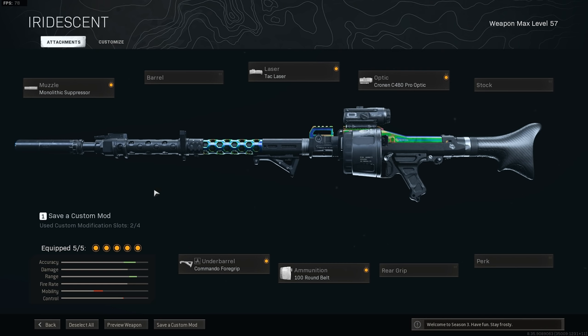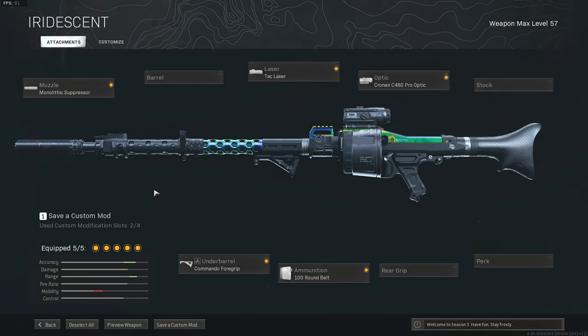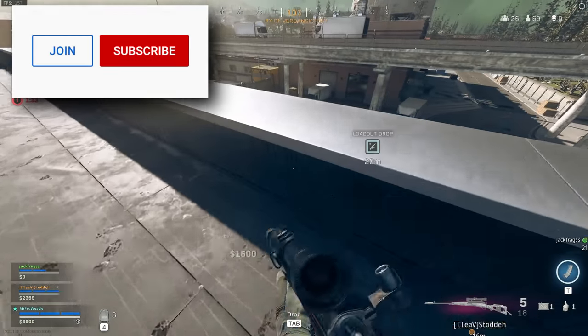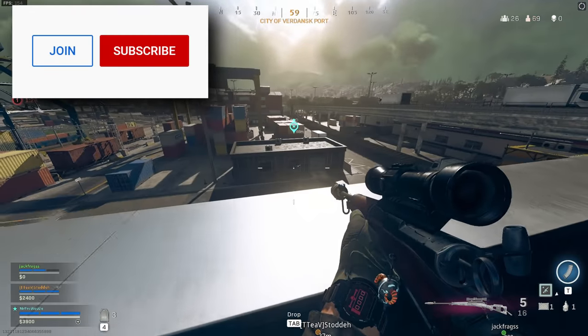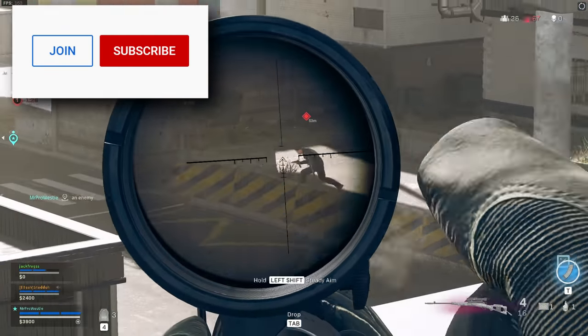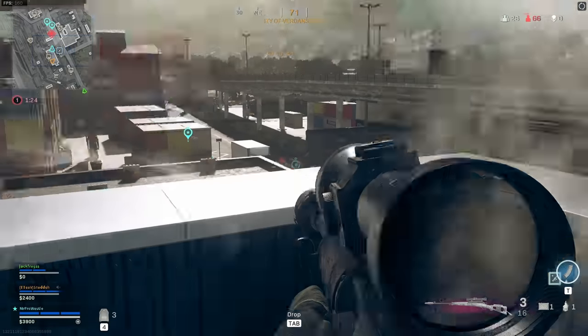This loadout here is a beast, but even by trying to shorten the ADS times, you are still looking at nearly half a second to fully ADS with a light machine gun, so you do have to pick your fights. The damage output is mental, however, so if you're on target, you will be rewarded. Gameplay today is with Stodd and Jack, playing some of that now removed Vdansk Resurgence mode. I hope you enjoy.